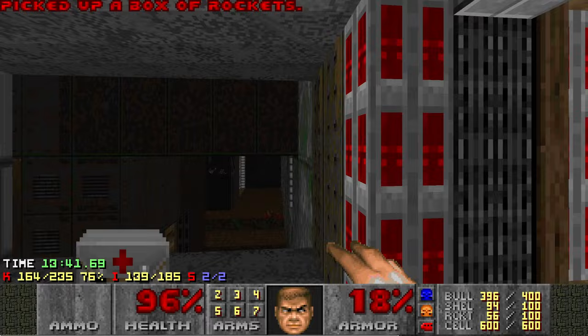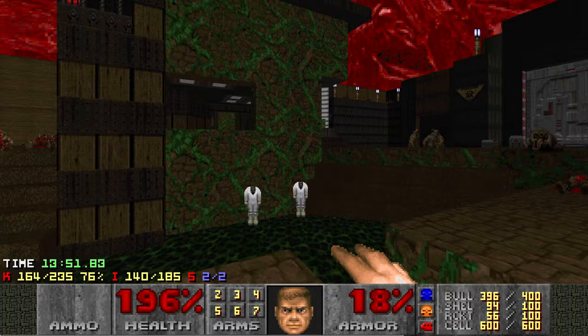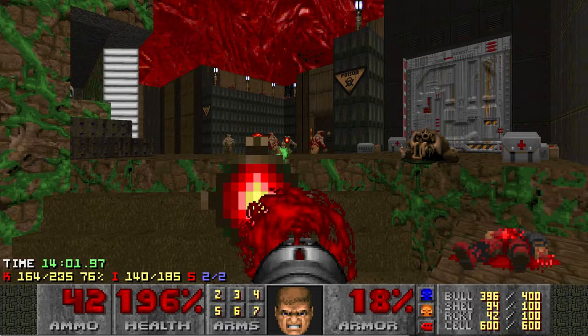There was a secret in that wall. The ideal thing to do is to grab the soul sphere, grab the mega armor, and take out these guys, because the final section is a bit brutal.